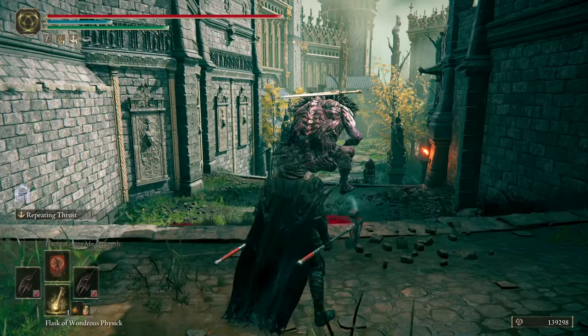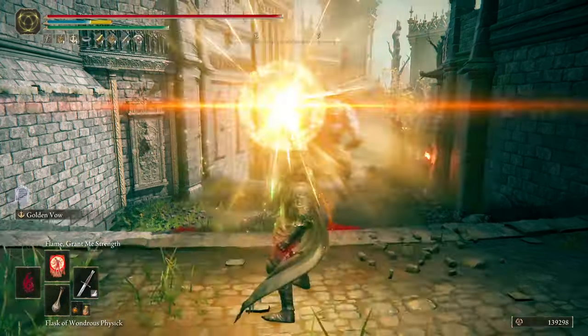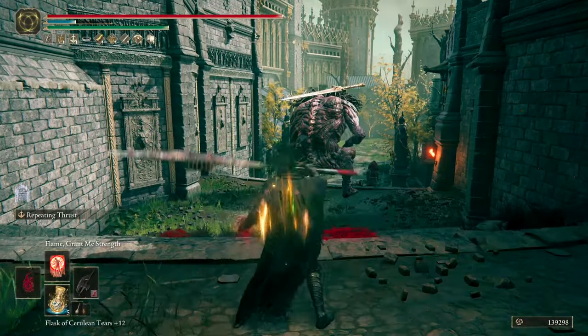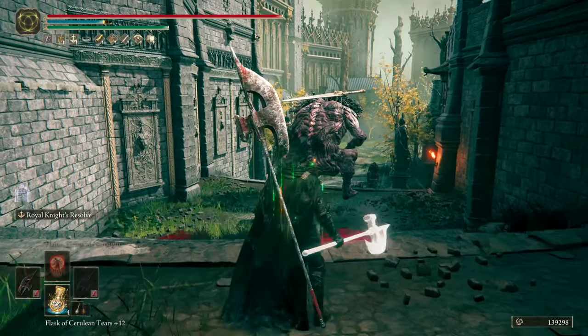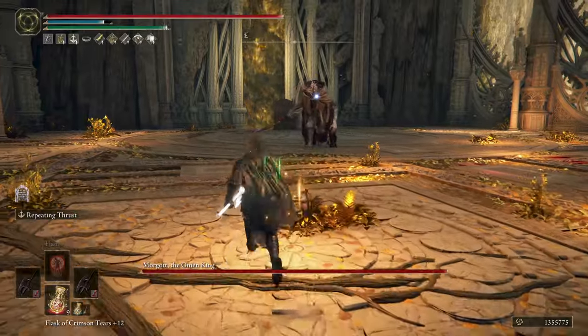This is the buff sequence I use: first, I use the Physique Flask, then Golden Vow Ash of War, then Flame Grant Me Strength. I take an FP Flask, and last I two-hand my left Glaive to use Royal Knight's Resolve. That only lasts 10 seconds, so you have to be quick to land the first hit.